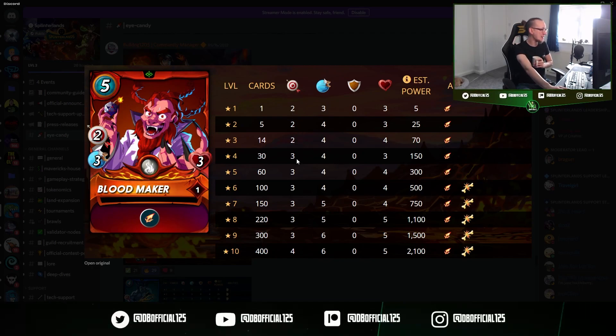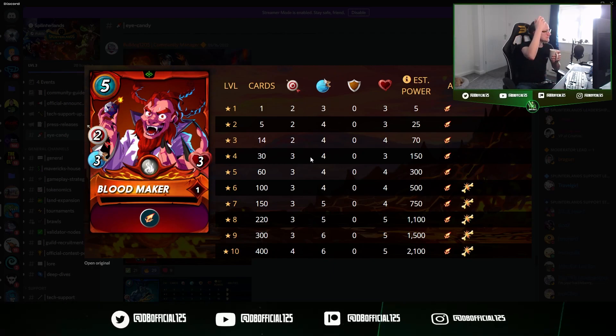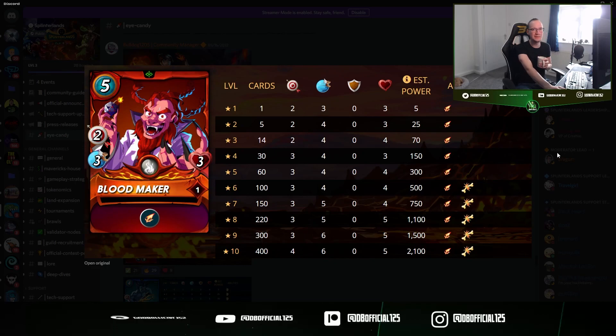It doesn't look like I'm going to get a power boost unless I max it out at silver level, which is very doable. It's a common reward card, which means it'll be cheap and in large supply. I have pretty much all of my common reward cards somewhere around there right now as I'm pre-prepping to max out my silver summoners. Once we get up into the gold tiers, we get another ability — Cripple, which reduces the max health and lowers the effect of healing on other cards. I like Cripple. Bloodmaker looks like a fun card — a little expensive at five mana, but it brings a lot of utility.